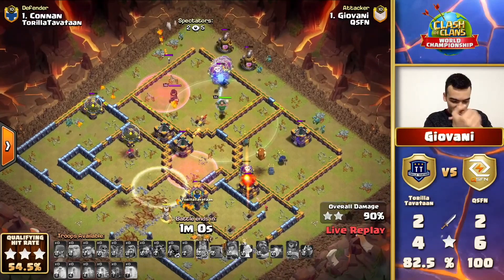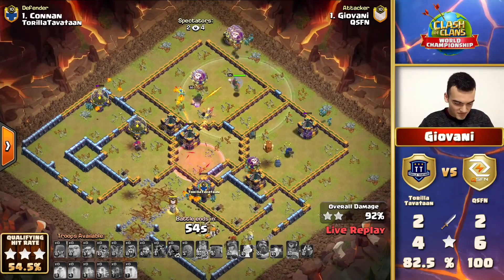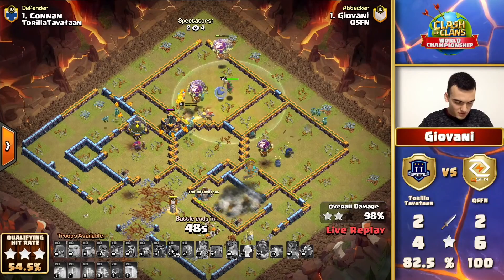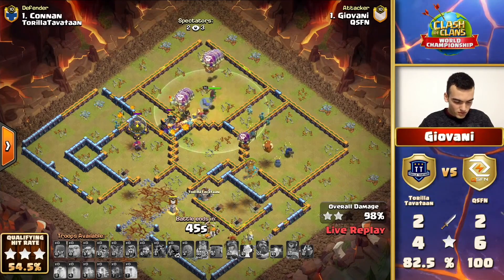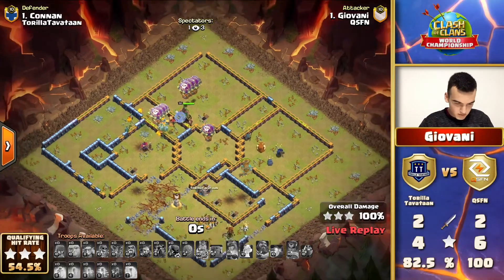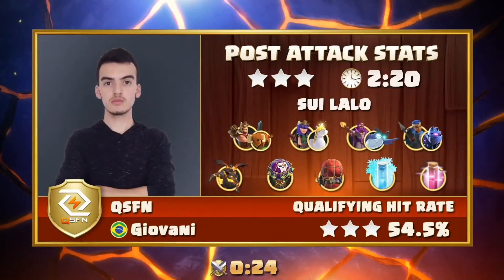With 50 seconds left, Giovanni completely smashed the space with this lalo attack - beautiful job. With these final minions and pups cleaning up that storage, he takes it down, putting a third triple on the board for QSFN. That's why so many people favored them in the community vote - I believe it was about 78% to 22% in favor of QSFN - and they are three for three with two defenses against Thora Tavatan.